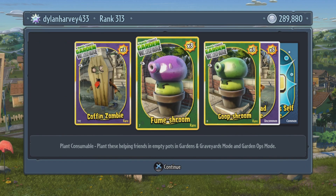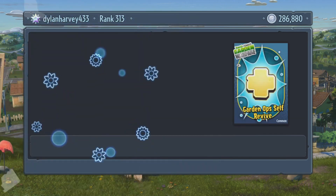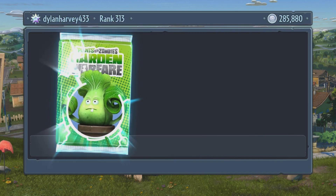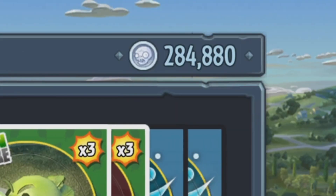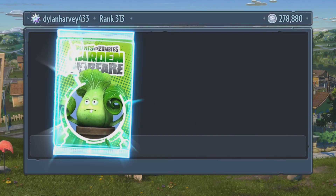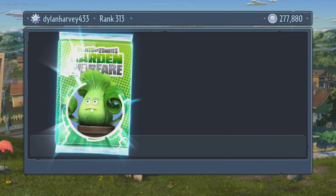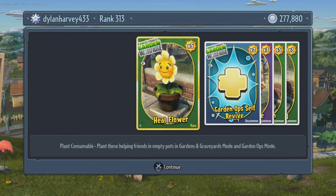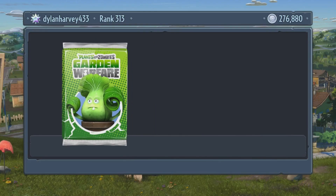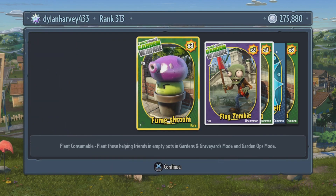Fumshum and Goopshum — these are like the same plants. I got them combined. Should I just do a time lapse instead of doing an entire review of just opening packs non-speed? Because it will take me forever. We've already spent 20k. Yeah, I'm going to do a time lapse and we'll see how many coins we get after. I'm probably just going to do music and cut it off after the music ends. All right, after this pack — time lapse now.